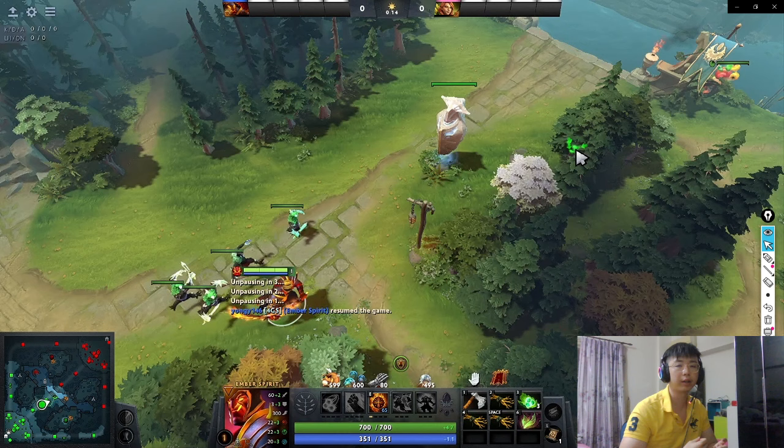This is a matchup where it's Ember against Windranger. I'm playing as the Ember, and a student I'm coaching who's around Ancient Bracket is playing as the Windranger. What I'm going to be demonstrating is how to play a melee matchup into a ranged matchup. It's very important that you know how to do this from the get-go at level 1 and 2, because most lanes are usually decided around the first 4 waves.